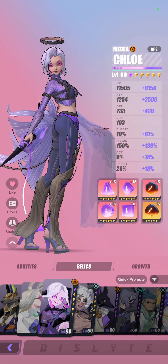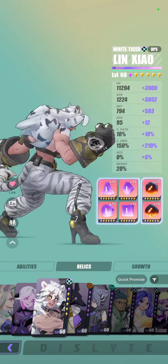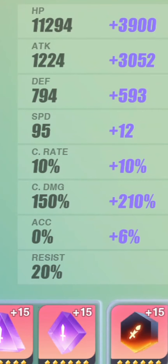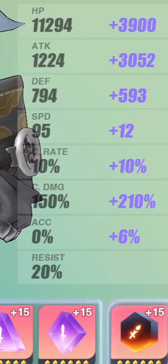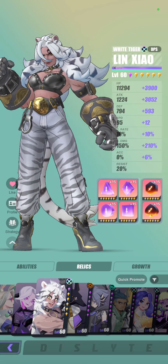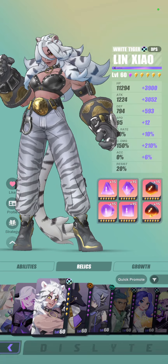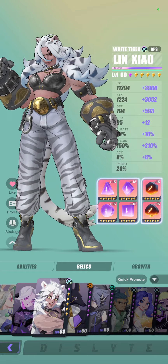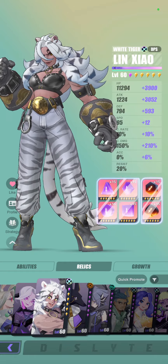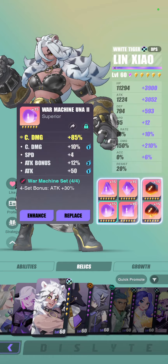Of course this isn't the entire assessment, because sometimes you may need crit rate more than crit damage. The best example is Lin Xiao — she needs a ton of crit damage and doesn't need crit rate at all. There is very little reason to give her crit rate, except if you're worried about getting jumped at the start and want a bit more crit rate so that when she counter attacks with Abatara she does good damage. For cases like Lin Xiao, it's probably smarter to just go straight crit damage all the way.